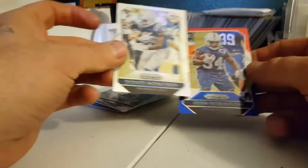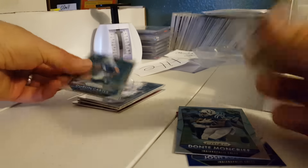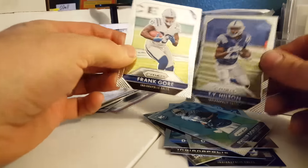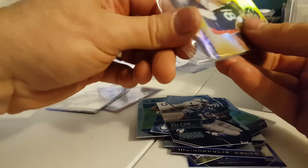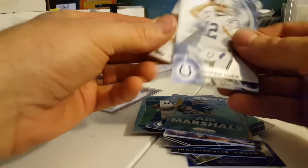Josh Robinson red, white and blue. Moncrief refractor. DeJuan Smith numbered to 399 camo. T.Y. Hilton Fireworks and a Daron Carter rookie. Since I've traded for these I've gotten multiples of all of them, but it doesn't hurt to have extras. Frank Gore, T.Y. Hilton, Dwayne Allen. T.Y. Hilton die cut, a gold Peyton Manning which I've already gotten, Andrew Luck refractor, Andrew Luck and Peyton Manning.